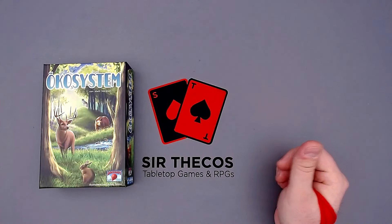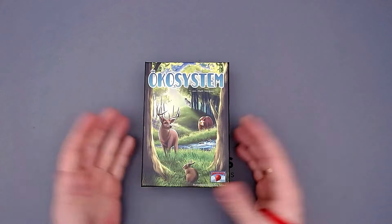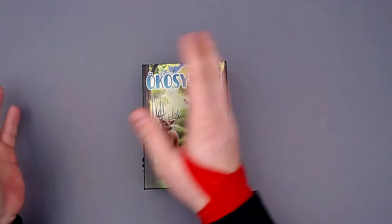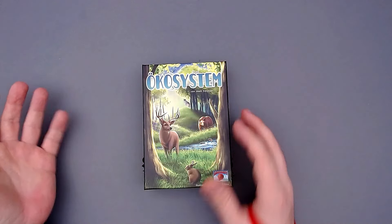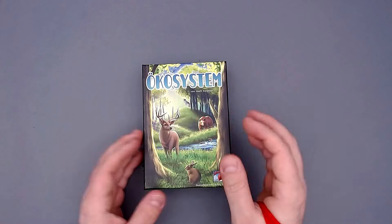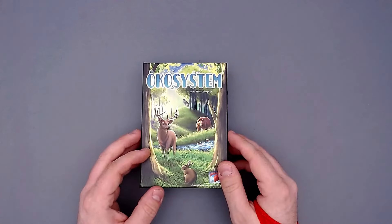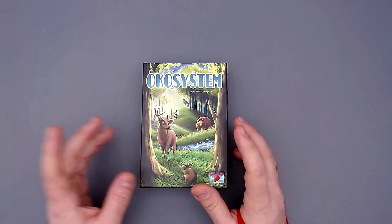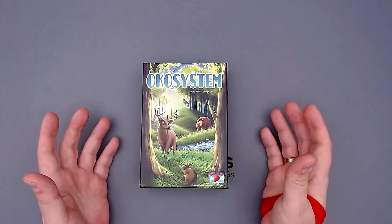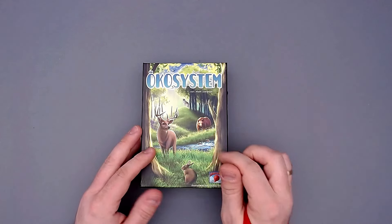So Ecosystem is a little card-laying game. You just build a little area of five by four cards, and each card gives you points depending on where it is placed in relation to other cards. That's pretty much it — it's really simple, but I want to show it because it's not bad. I actually enjoy the sequel more, so I don't think I will keep this in my collection. It's enough to have one of those, and I like the Coral Reef one more.